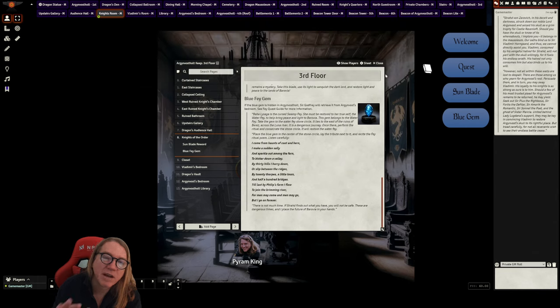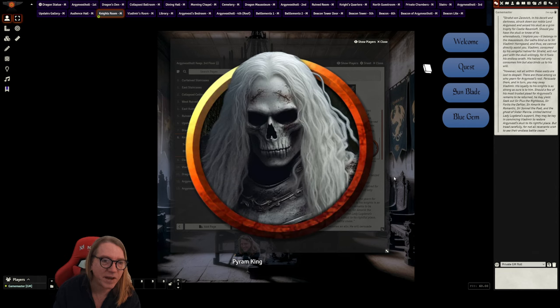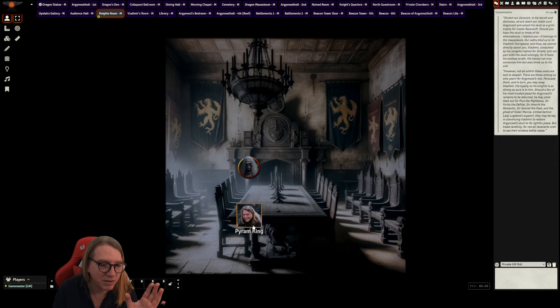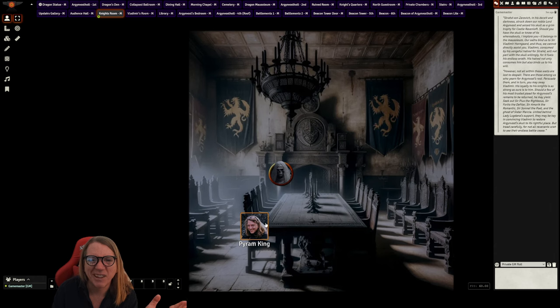Third: Sir Godfrey can be your fated ally. If you return the skull of Argenvoss he will, as your fated ally, come to your aid whenever you call on him, and he will arrive at Castle Ravenloft for your final showdown with Lord Strahd. So completing the Suffering Quest unlocks all three things: the Sunblade, the blue gem if it's hidden here, and Sir Godfrey as a fated ally. This is a very important scene — and there's a great theater-of-the-mind map with Sir Godfrey to accompany it.